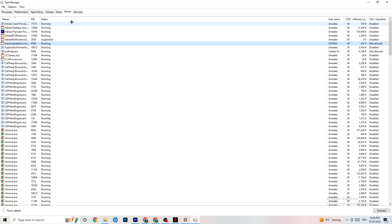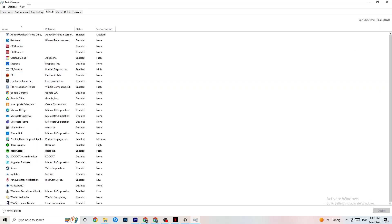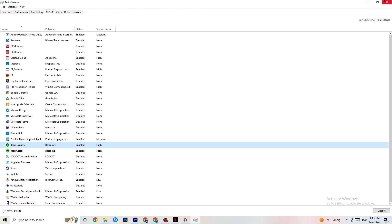Afterwards, click on 'Startup' in the top-left corner. Here you need to disable every single app that's set to auto-start that you're not actively using — things running in the background all the time. For example, if you don't want Razer Synapse running, right-click it and click 'Disable.' Do this with every program you don't want running in the background, then close Task Manager.